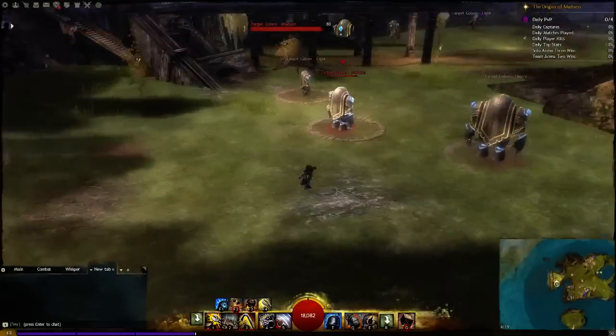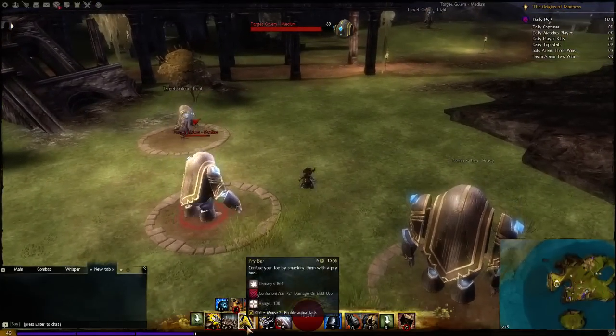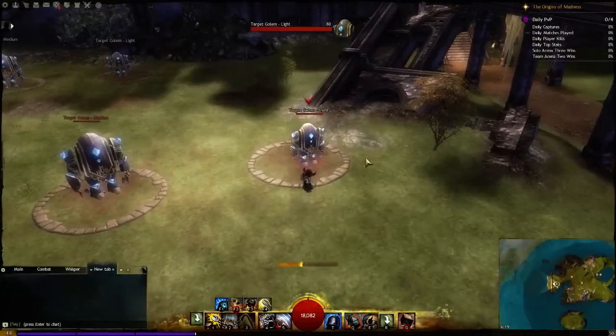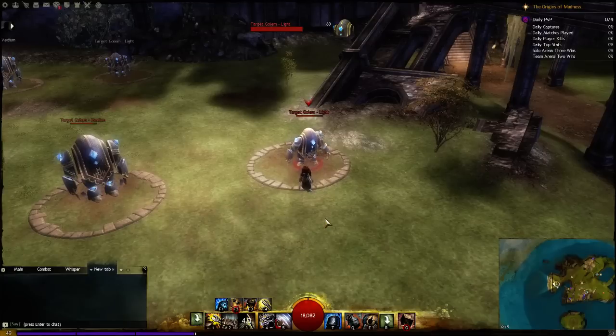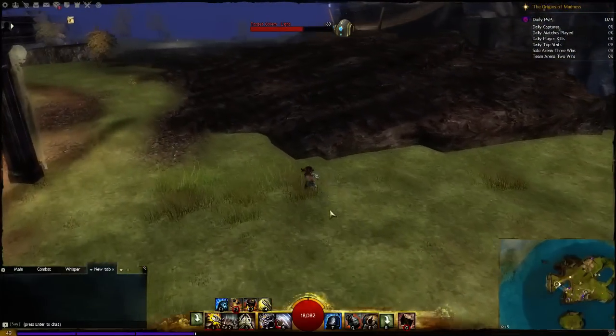Then we have the Pry Bar, which is the damage ability of the toolkit. It scales amazingly with power and condition damage. It deals a lot of direct damage — hitting this light dummy here you can see a 1.6k crit with no power whatsoever, which is good. It also applies five stacks of confusion, which is very powerful. It's a lot of damage when your enemy casts spells, especially against engineers and elementalists who tend to cast a lot of spells in a short amount of time.